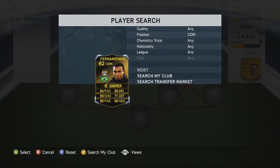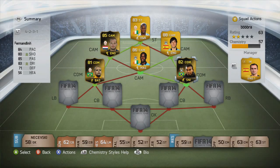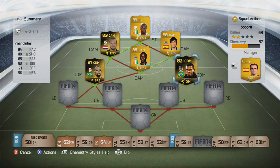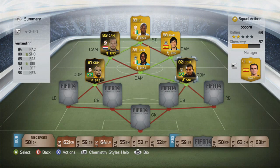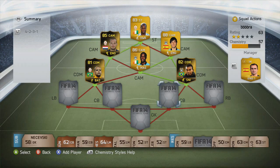Finishing the CDMs we've got Fernandinho, the Manchester City in-form Brazilian CDM. He is a box-to-box player, really good pace for a CDM, really good stats — all of his stats are a very nice, even high rating, which is really good.